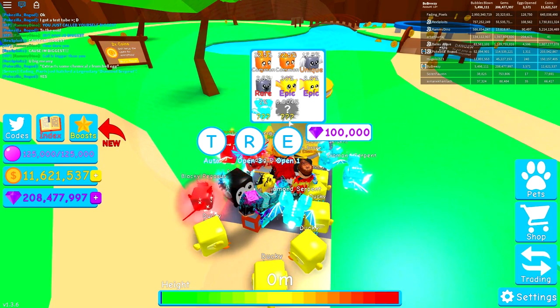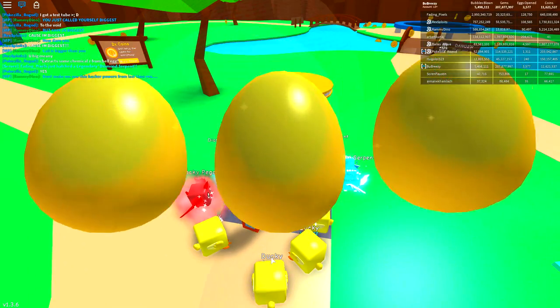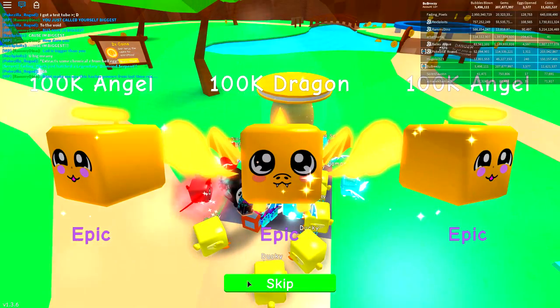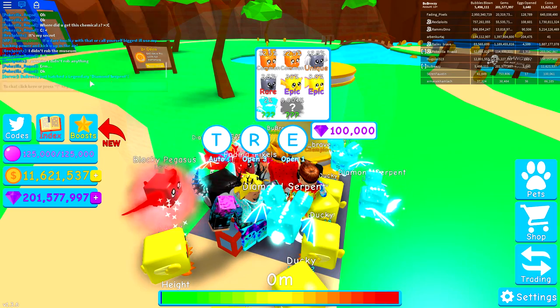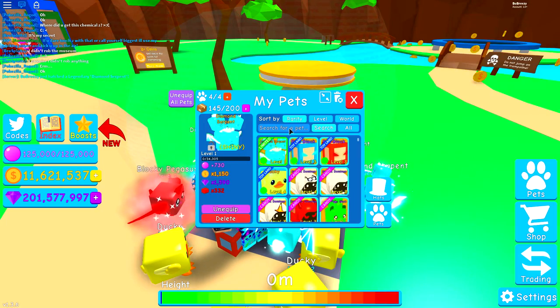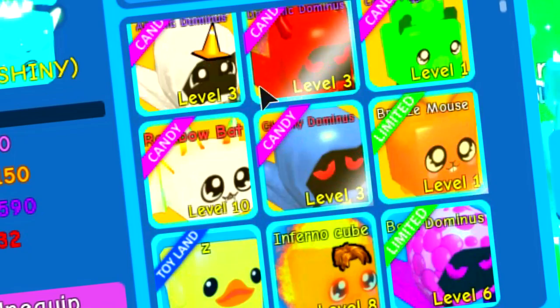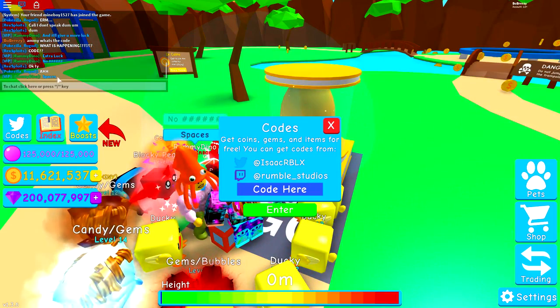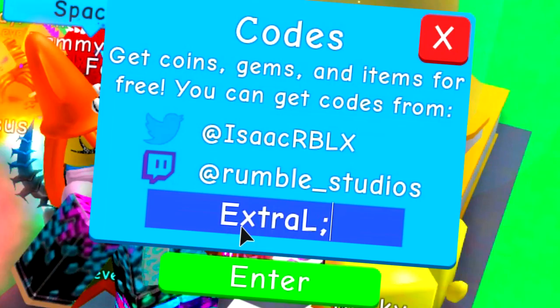Currently I have absolutely everything except this one at the very end, which I believe is going to be almost impossible to get. But that has never stopped us before, so we're going to keep doing it until we get it. A legendary diamond serpent — it popped up, so it must be something special. Apparently, somebody just told me that there's actually a Twitch code. I don't believe this, but I'm going to try this anyway. Extra luck — I can't spell.